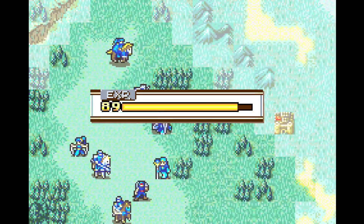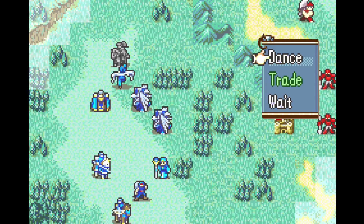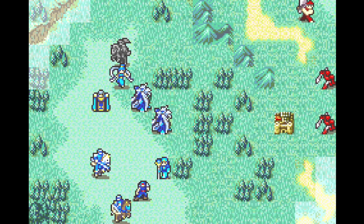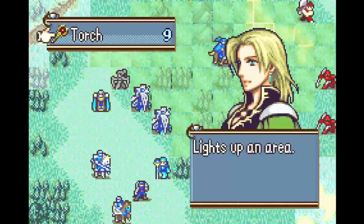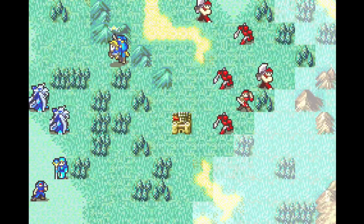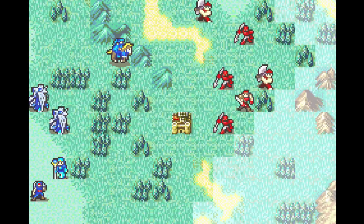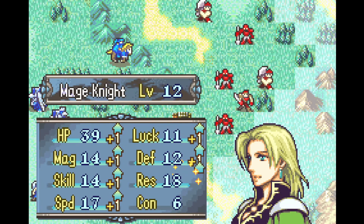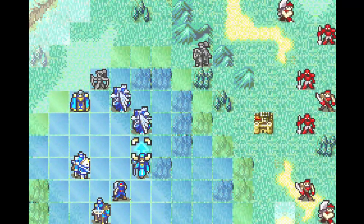Selena's gonna go ahead and light a torch so that I can see into the fog. I think I should have been more specific — Selena, I need you to light a torch at the far end of your movement range so that I can see into the fog, because otherwise I can't warp my units closer to the boss, and that's kind of the entire point of the Torch Staff. The secondary point is that Selena gets a level up, and the tertiary point is that Selena gets staff experience.